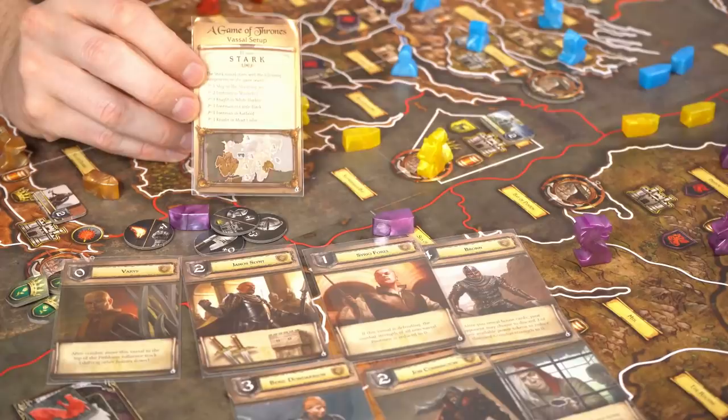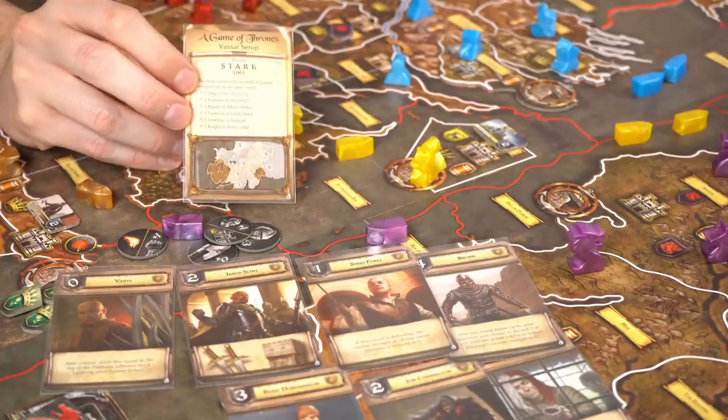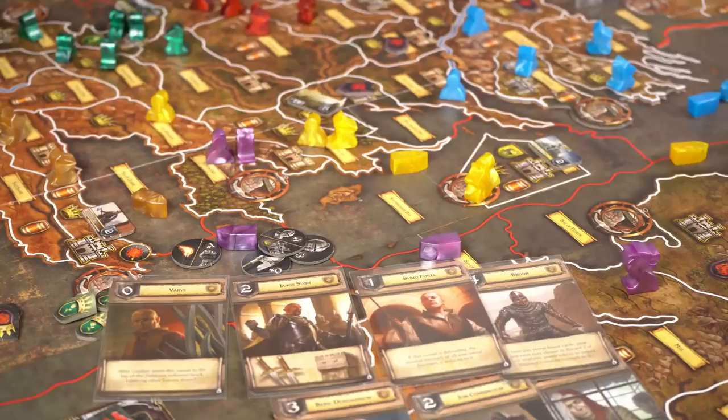It didn't tell much of the story and made the dynamic a little boring at smaller player counts. They've really changed that — you can now control those factions as vassals. The player whose house is furthest up on the Iron Throne track gets first pick of which vassal they want to control. So in a five-player game, say the Arryns, Tyrells, and Starks aren't being played — the first player might pick the Starks because they're the Greyjoys right next door and don't want someone else controlling them.